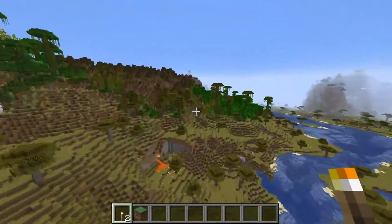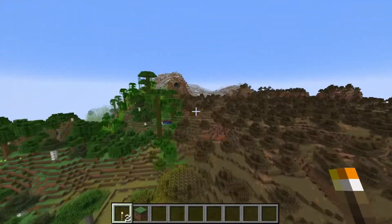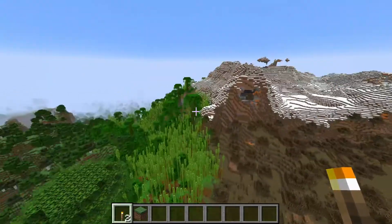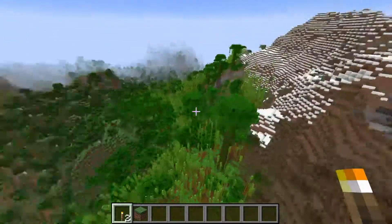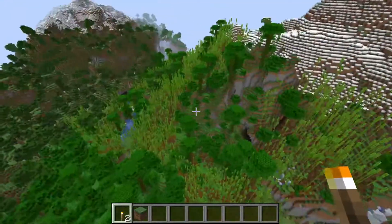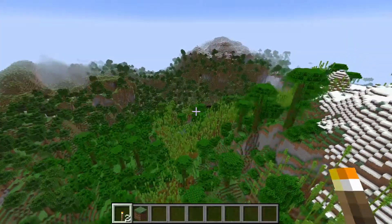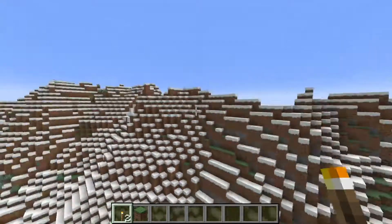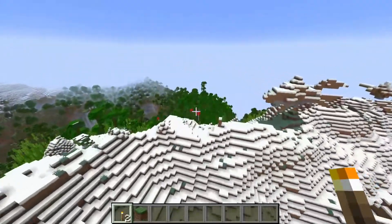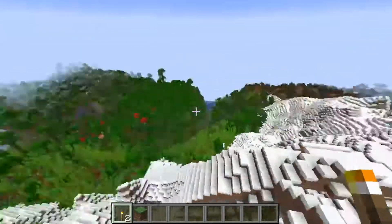There's definitely a lot of bugginess to the snapshot and this update so far, but it's looking pretty cool. Like over here — imagine building a big base on the side of this mountain just looking over this. I can't wait for this update. Honestly, I kind of like the glitchiness of the generation — it kind of adds a little bit more character to it.